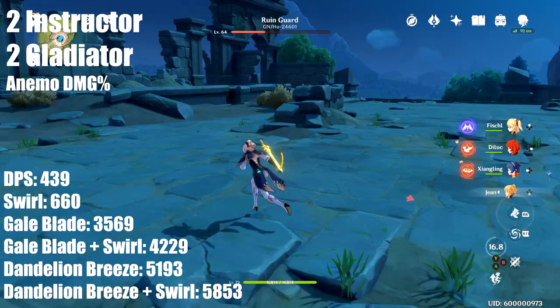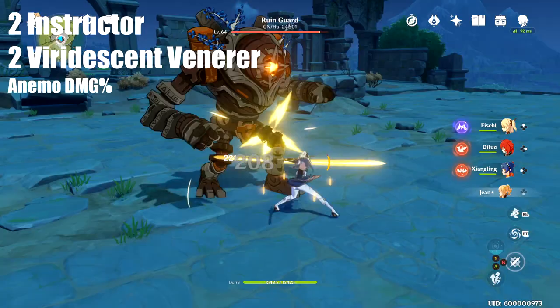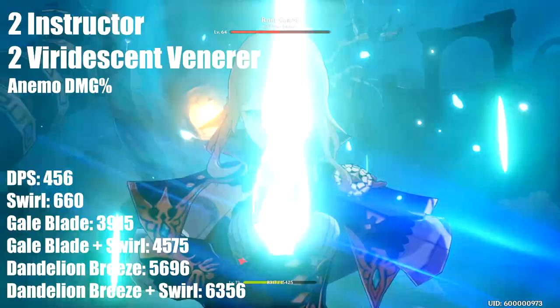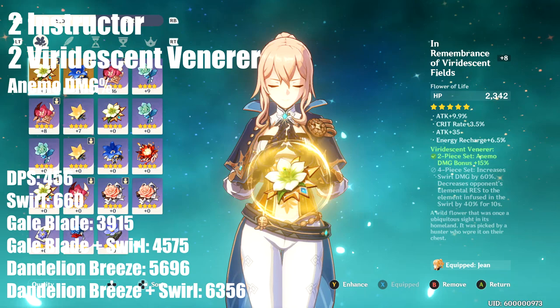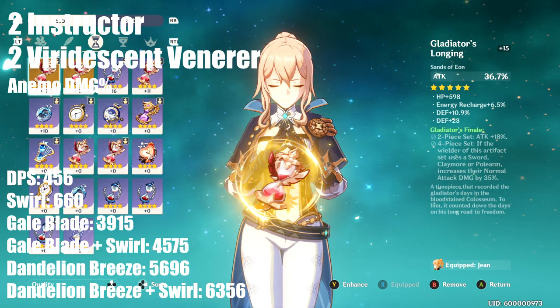The fifth set was two Instructor and two Venerer with animo percent. DPS was 456, with a gale blade of 3915 and a dandelion breeze of 5696. This set ended up being better than two Instructor and two Gladiator because the swirl damage remained the same at 660, bringing gale blade to 4575 and dandelion breeze to 6356.